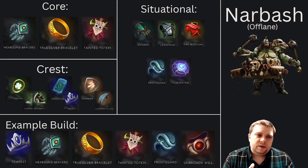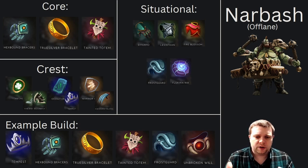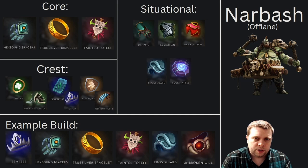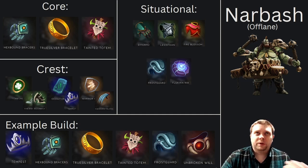Narbash Offlane is very similar — our core items didn't change a ton between the two. We're still going to go with Hexbound Bracers, still going to lean on Truesilver, Tainted Totem is still fantastic for getting our anti-heal and slowing enemies around you. You can lean into a Leviathan for more cooldown reduction and more base health. Some of the things you can do here — you can lean into a Leviathan for more cooldown reduction and more base health.